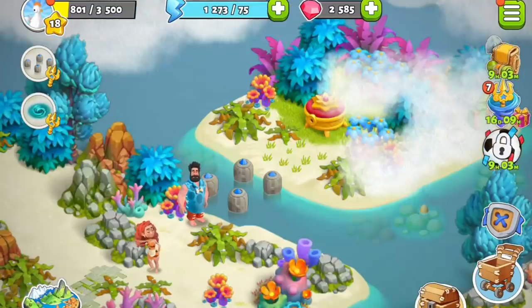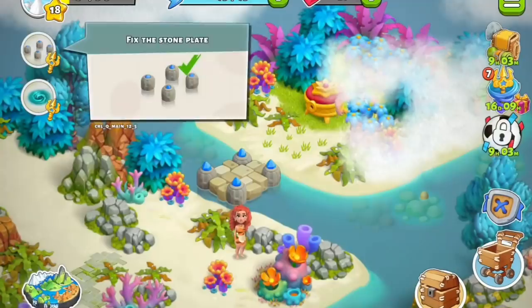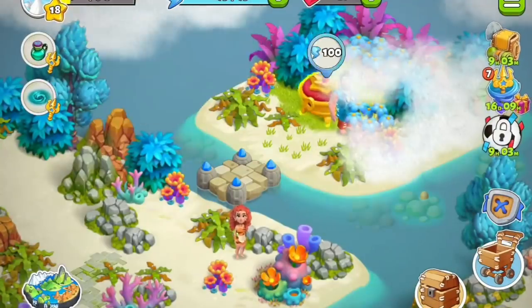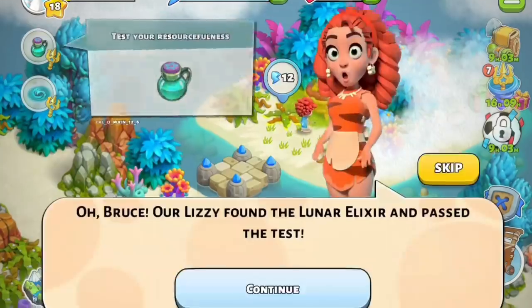As you make your way through the island you'll also find a special red box. It contains one lunar elixir among other resources and costs 100 energy to open. Keep it safe because you'll need it later on.